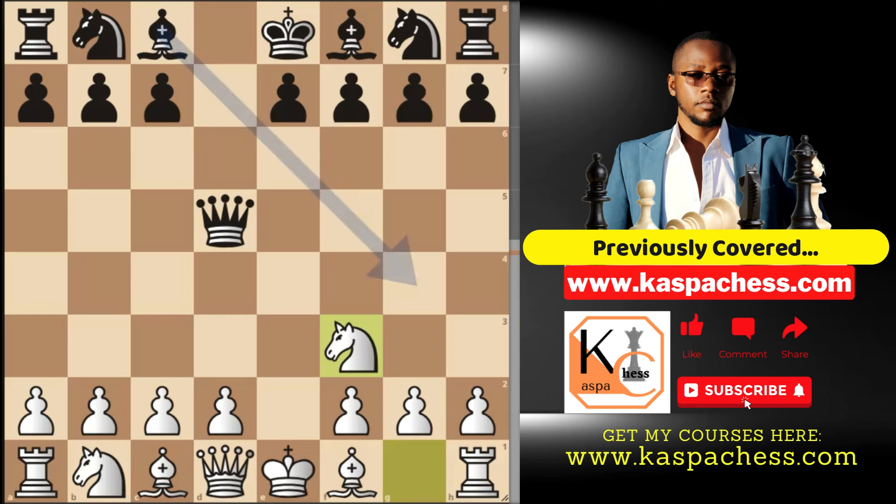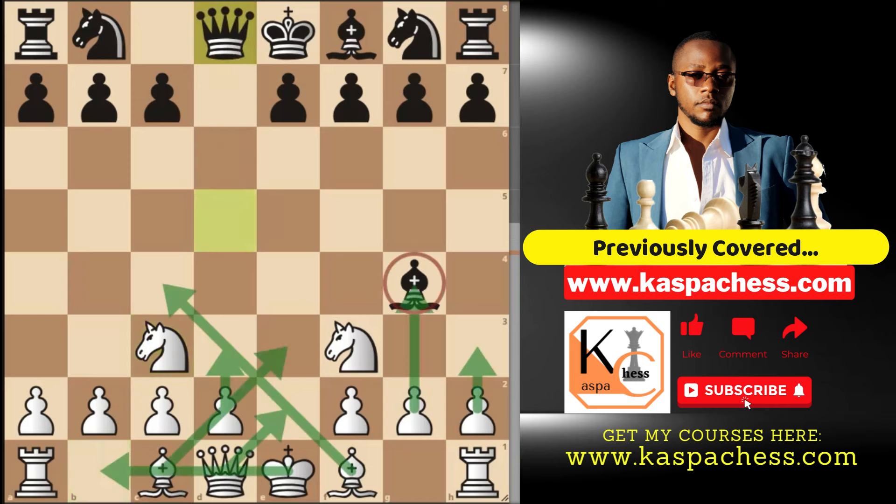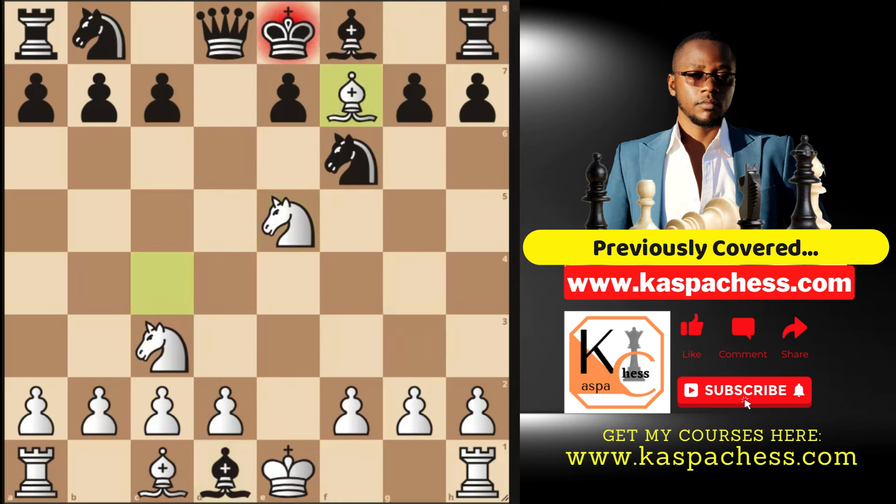For example, after bishop g4, the top played move, we simply go knight c3 first, and it's from here where we decide what to do depending on what black does. If queen d8, it now makes sense for us to develop our light-squared bishop because we have a possibility to checkmate black like this.